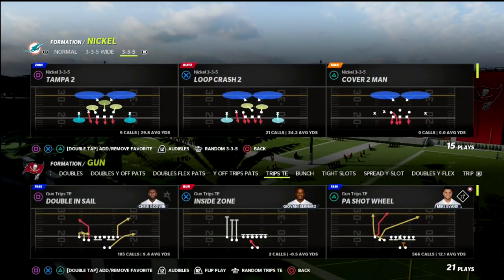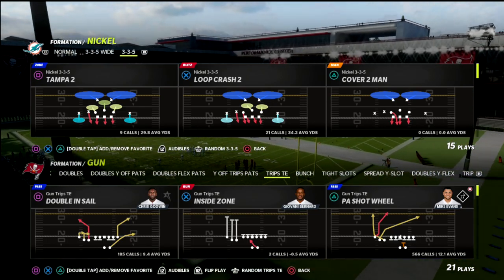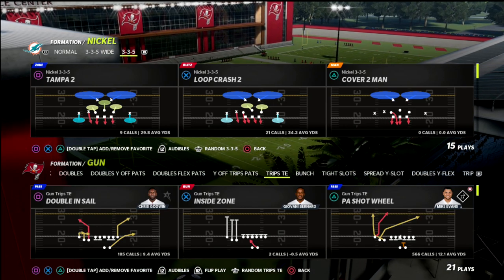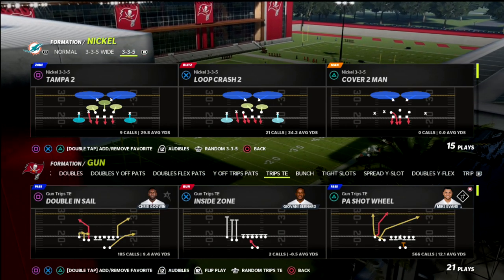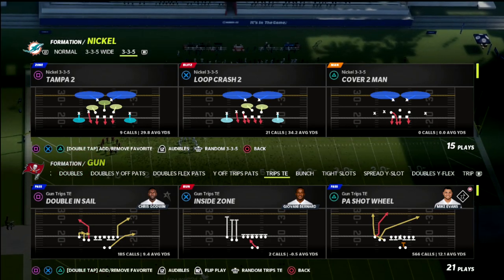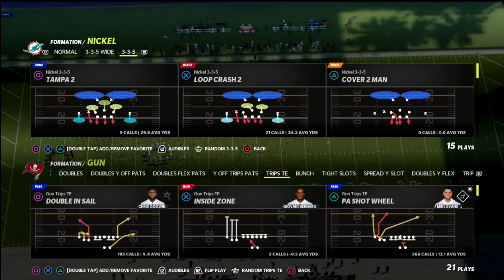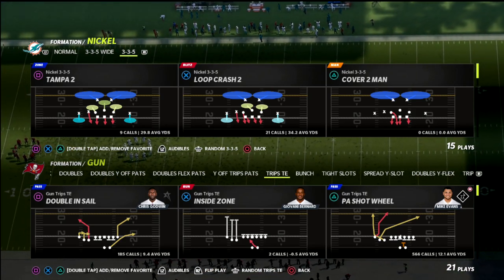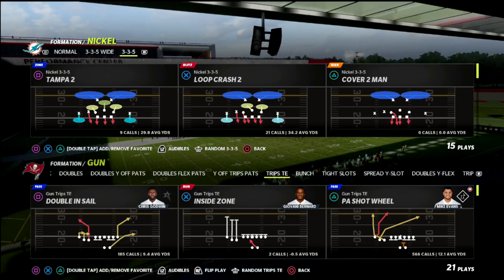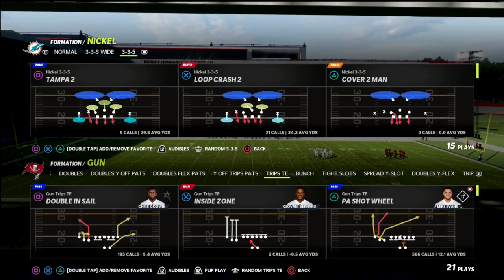In this Madden 22 breakdown, we're going to be talking about the curls. Curls get the girls. When we talk about the curl concept in Madden and why it is important, most people at this point in the year aren't leveraging the power of two yellow zones on two sides of the field, plus two curl flat zones. Most people are trying to stop crossers, digs, and corners — not curls. Today we're going to talk about how you can create the perfect curl in Madden 22.